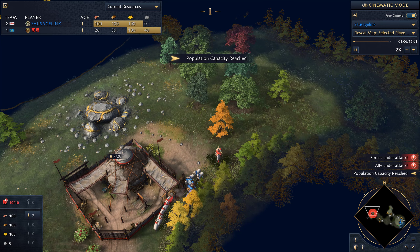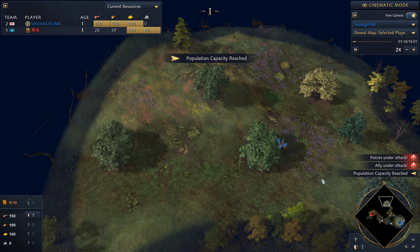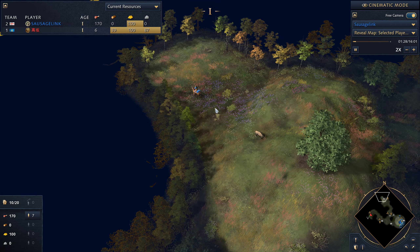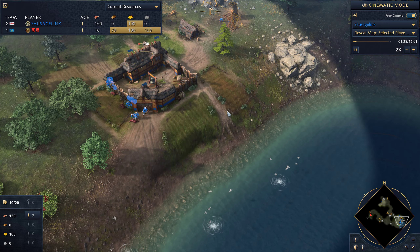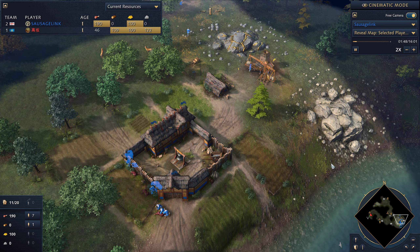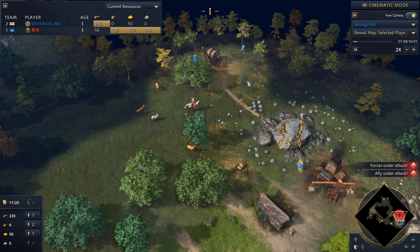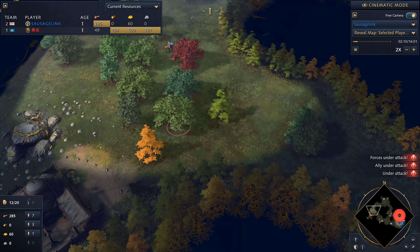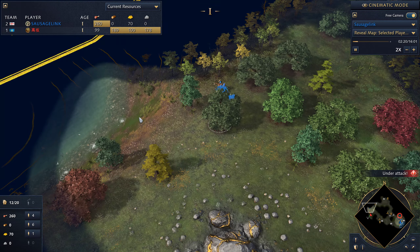Unfortunately, losing my scout there — I shouldn't have had him go straight into the opponent's town center like that. I like to go aggressive on this map, although it's really just not the way to play. I want to see if it'll work, though. This Mongolian opponent makes the aggression viable because he can't build walls, so there's no easy wall-offs and I can get easy access into his base.